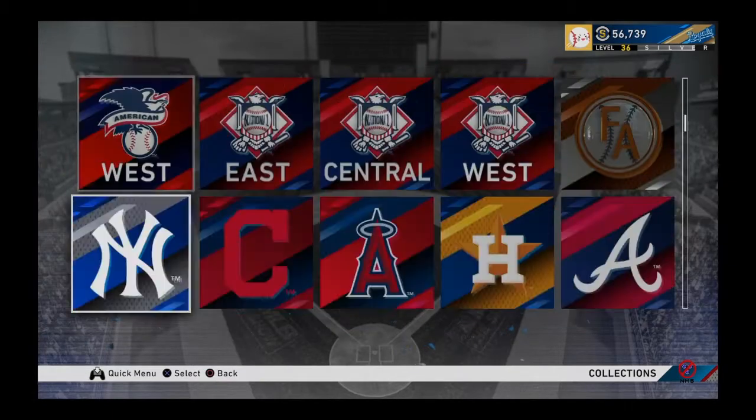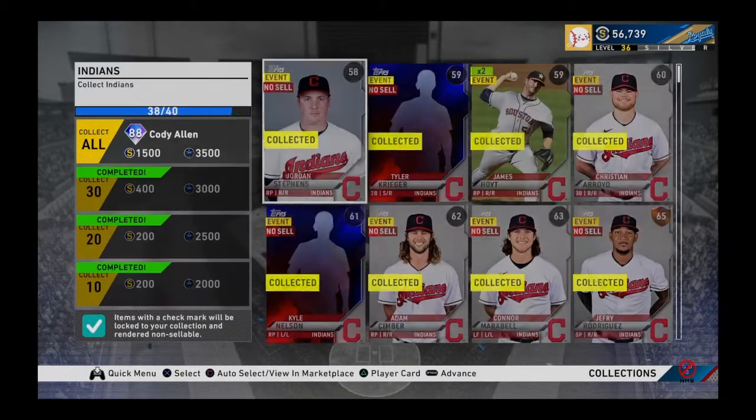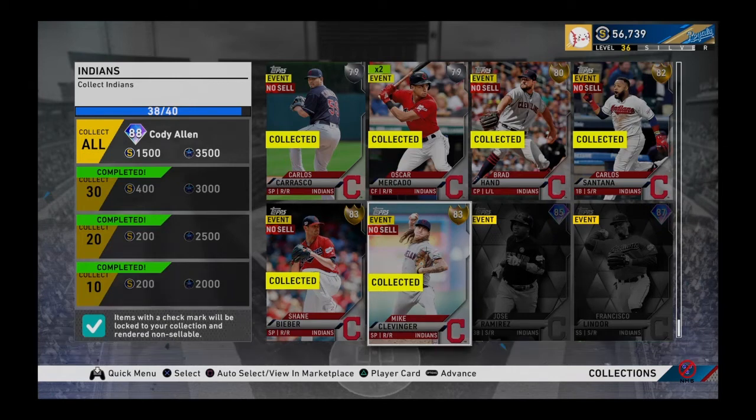For collections, we're gonna complete the Indians collection. I already got all the commons and I'm only missing the diamonds — Ramirez and Lindor. My stub count is 56k, just from grinding and selling diamonds I don't need. You don't have to be good at this game to do no-money-spend — you literally just grind offline. You don't have to make World Series or win 12 games in a row in Battle Royale. This is for people who are new to the game or just want a good team without spending money.